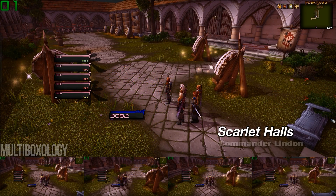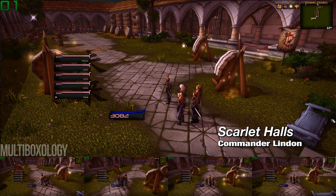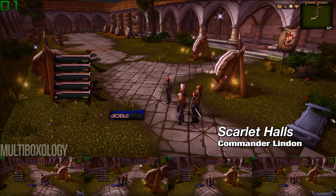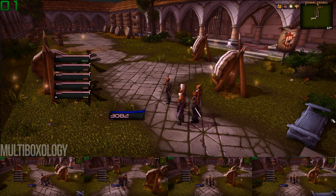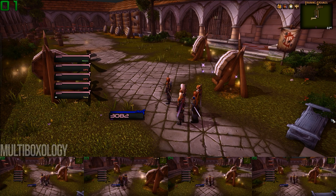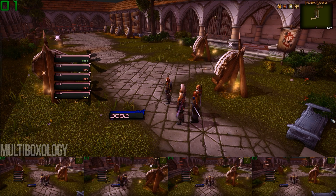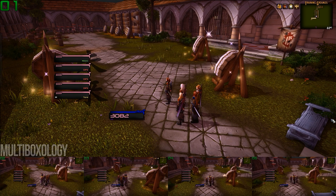In Scarlet Halls, the first mini-boss that you're going to encounter is Commander Linden, and I label him as a mini-boss because he's a named elite who shares his loot table with trash mobs, so he doesn't drop anything of use. Now, there are a few ways to cheese this encounter and avoid its mechanics, but I personally never try to rely on such methods because they may end up being fixed without warning, and if that happens, you're back to square one trying to figure out how to approach the encounter all over again.